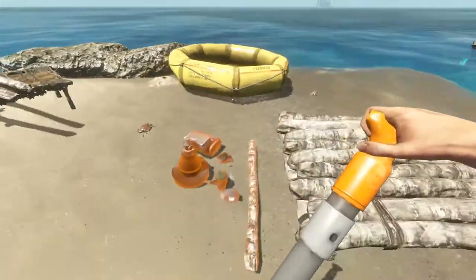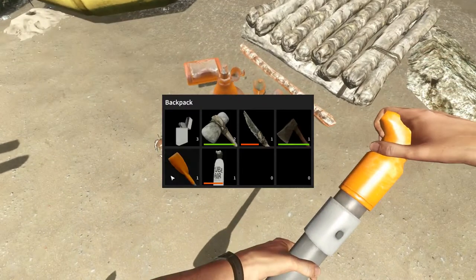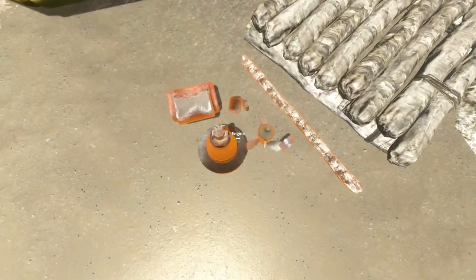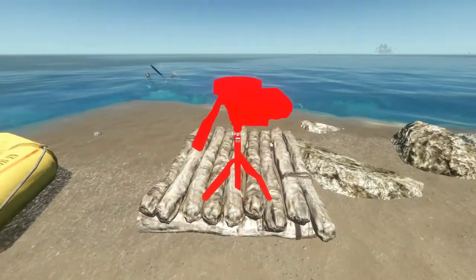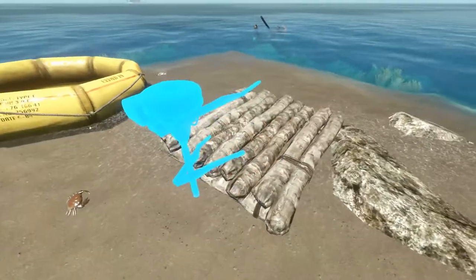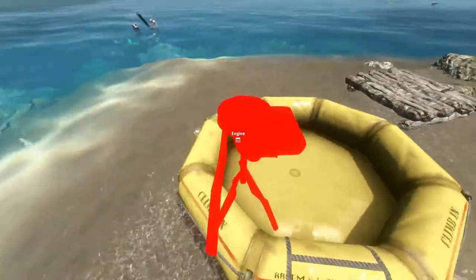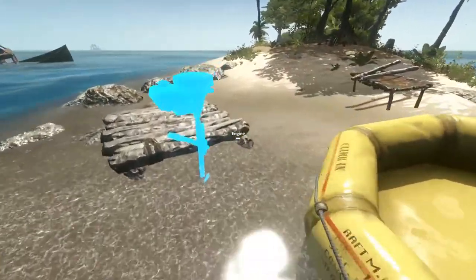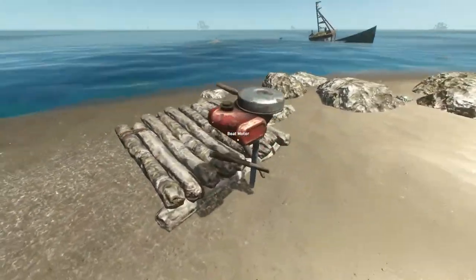Alright then. So here's that and then here's all the parts for this. So if we left click and then we go boat motor — there we are. There we go, it worked, yeah there you go. So it will work there but I'm pretty sure you can't put them on these life rafts. I wish you could because this life raft is so much better, but alright. There we go. Boat motor.